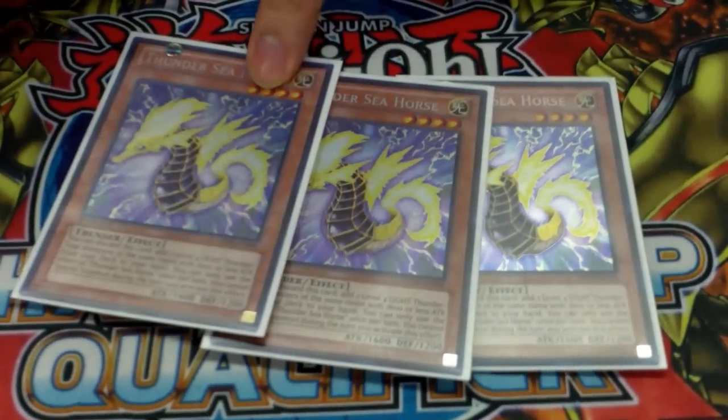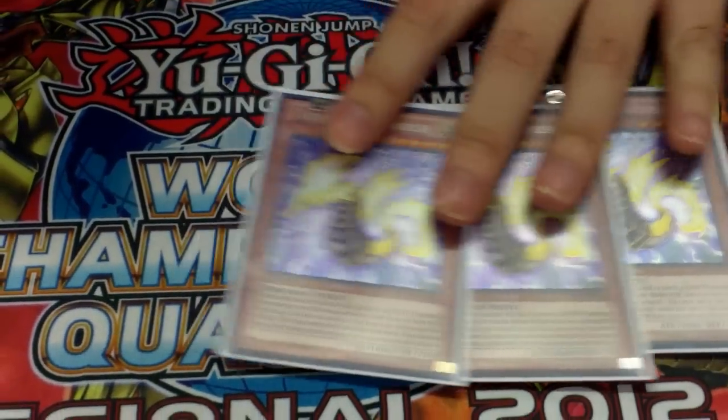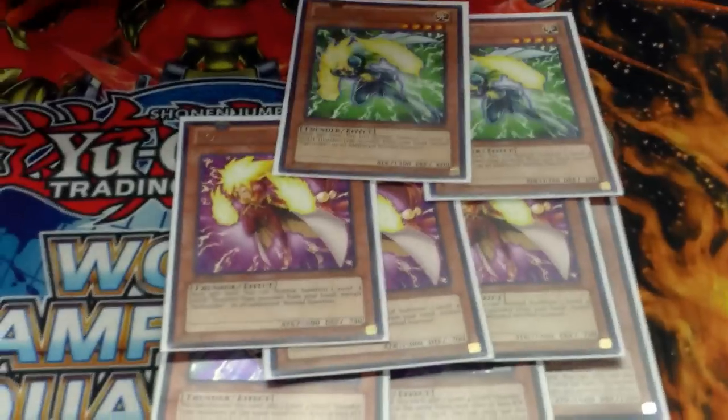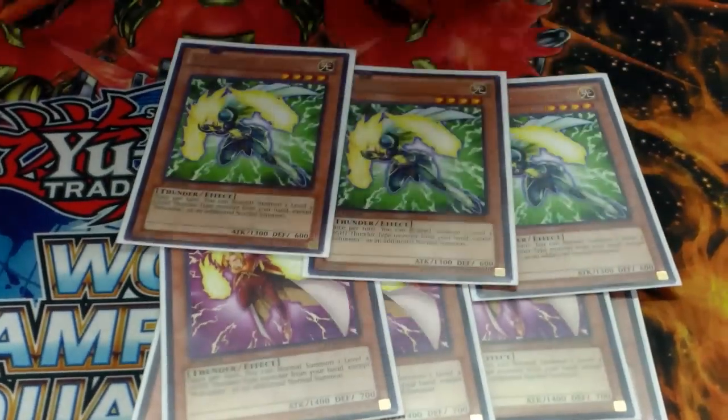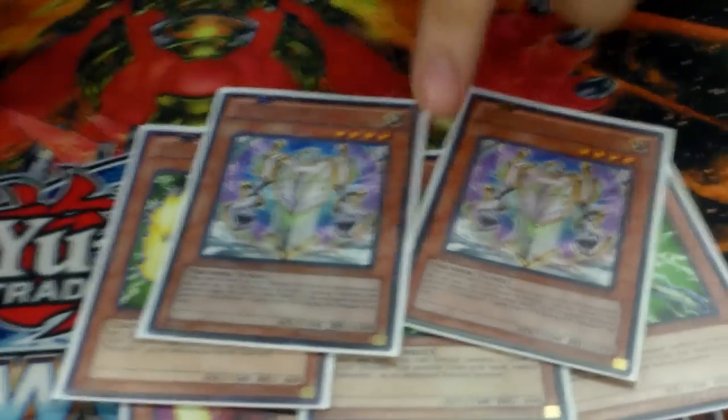Three Seahorses is the main engine — the searcher. At two of the same name, low-level Thunder-type monster with 1500 ATK. You run the Moss and the Pausetomamasitas and the iPad piece — you can search these two tuners.